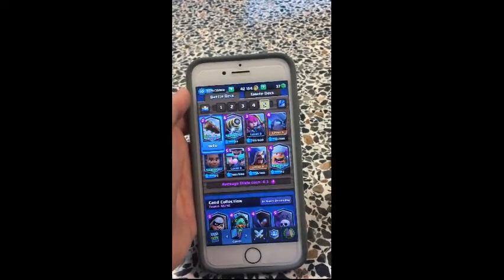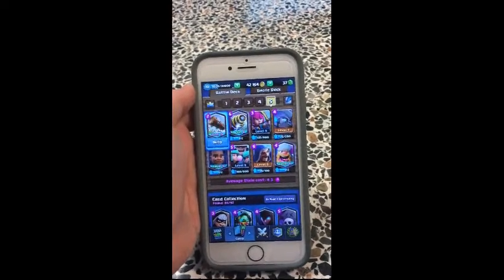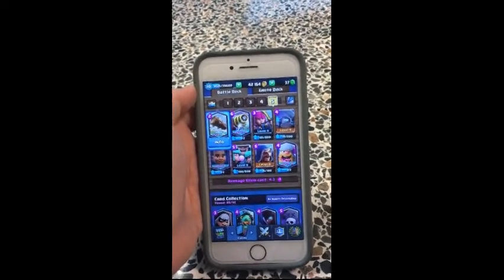The first card is the Log. The Log is a spell type card that basically rolls over a bunch of enemies, but it's not good against the King Tower, so don't use it against the King Tower.